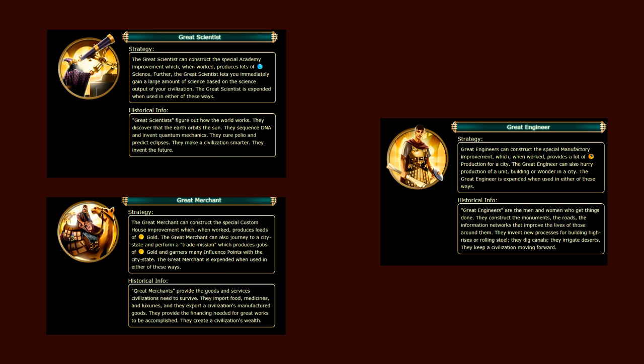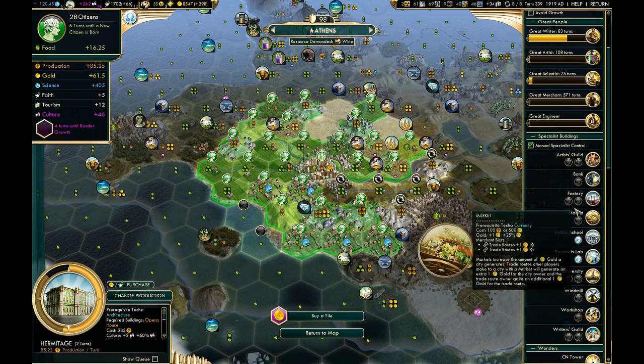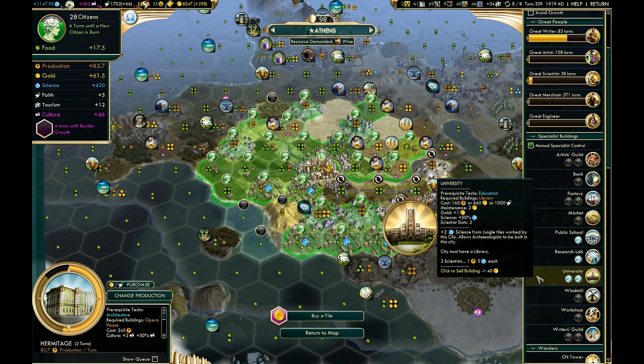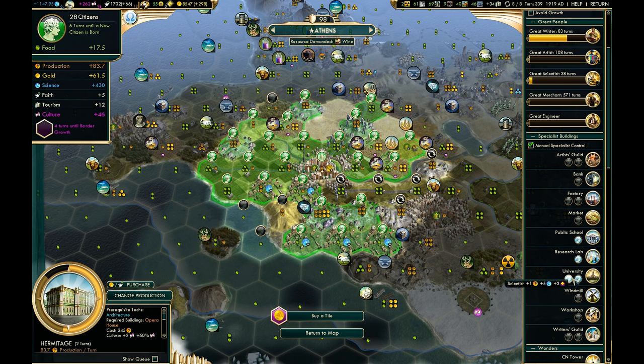Also, if a wonder or a social policy gives you a free great person, that will still add to the cost of your next one — even though you didn't buy it with points, it'll still count against you. One implication of this is that you should not simply work every specialist slot in every building. If it's important to you to get a lot of great scientists, every great merchant you earn will just push that farther away, as will each great engineer. So at least within this pool of three, you want to focus your specialists where it's most important to you.